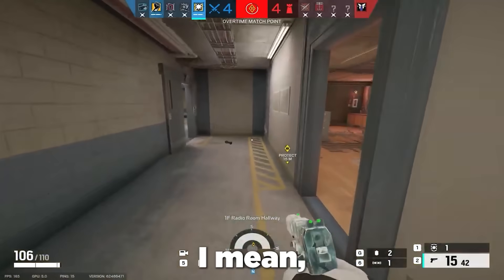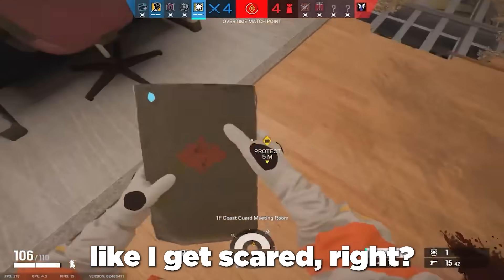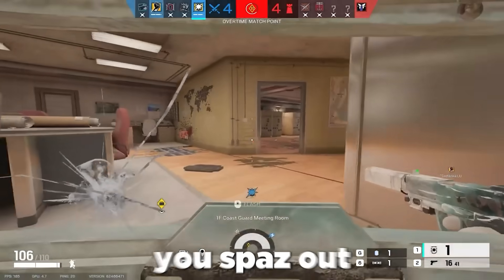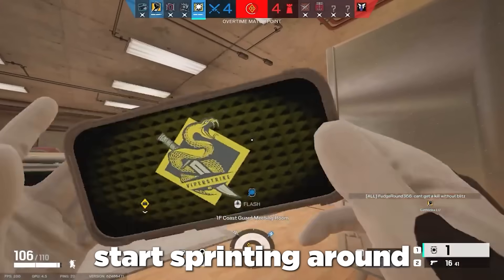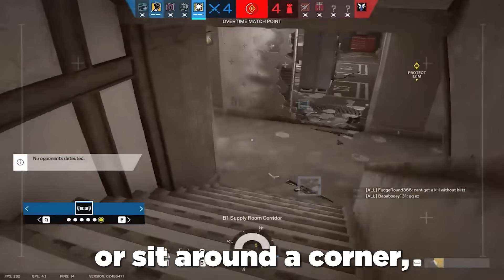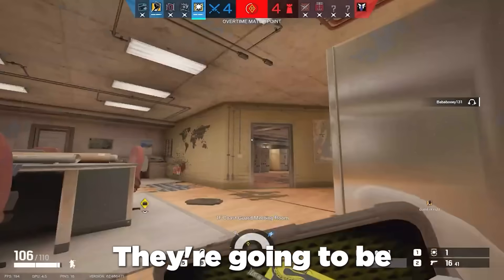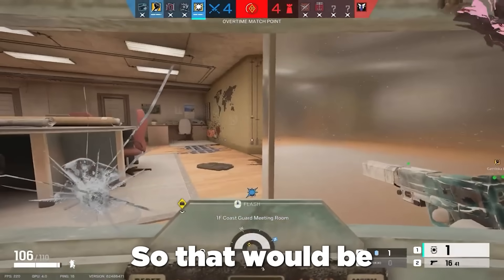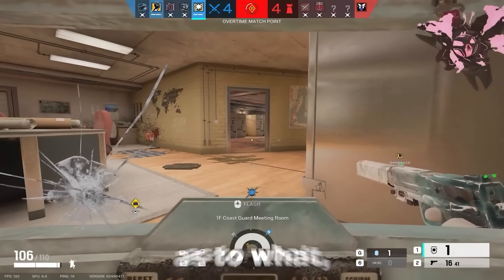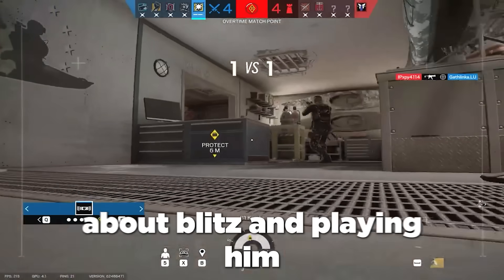Blitz is there to make the enemy or the defenders make the mistake. Whenever people see a Blitz, what are your first thoughts? I freak out, I get scared. Exactly — there's a Blitz on you and you spaz out, people just start sprinting around. All you have to do is sit in a corner or sit around a corner, and they're going to make the mistake. They're going to be the ones that swing into you, swing into the fire. That's something to keep in mind — what things people don't know about Blitz.